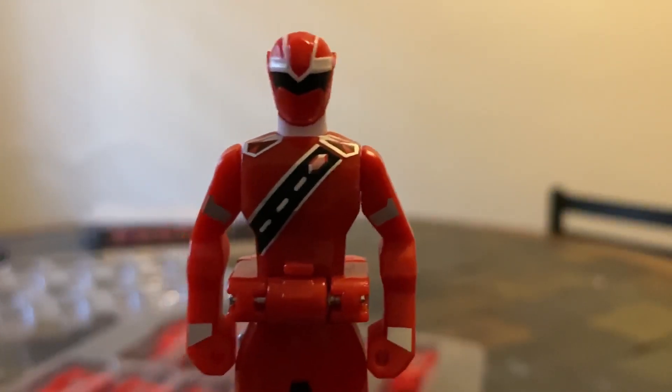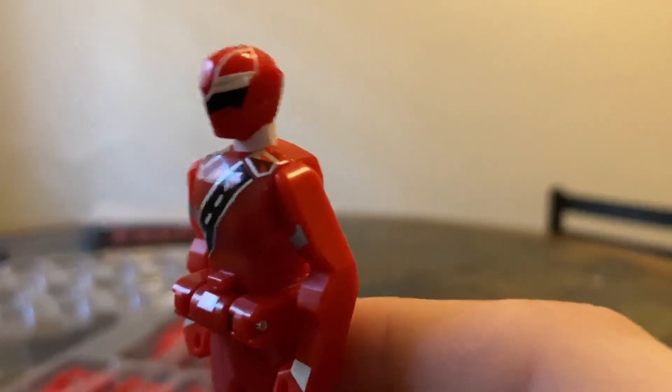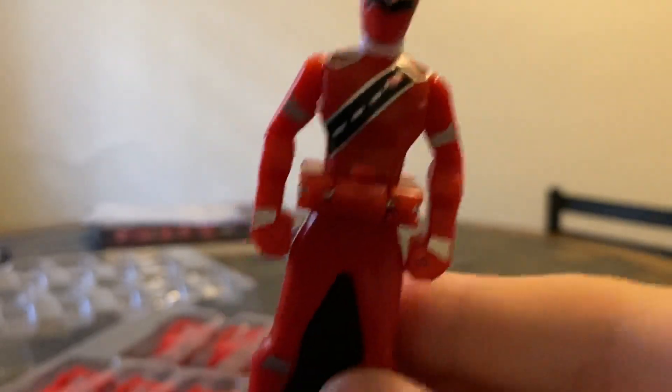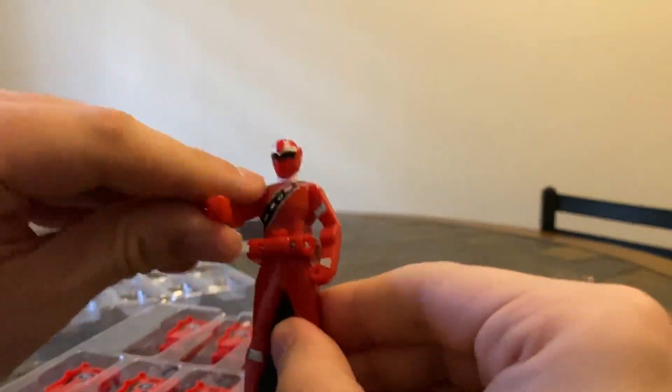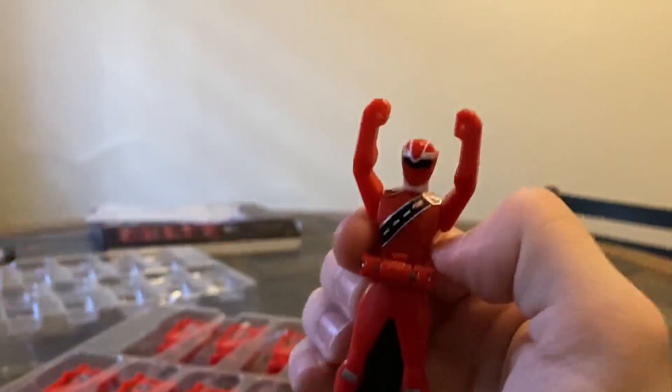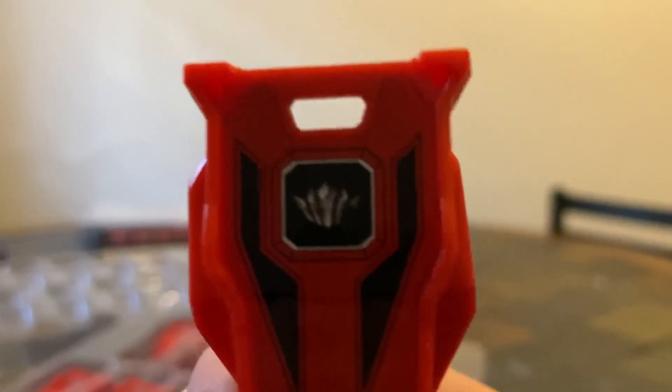Next up, Kira Maje. Looks really nice. The little gem on there is just tampographed on, but it actually looks really, really good. So let's flip this one as well — there we go, the Kira Maje symbol.